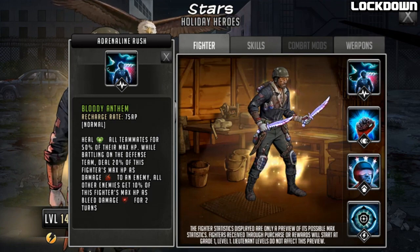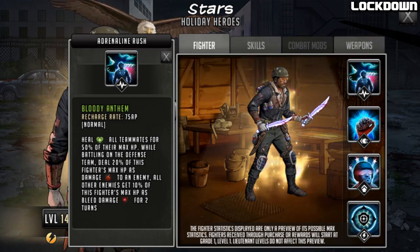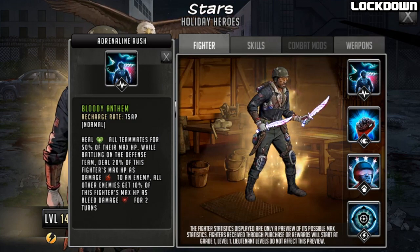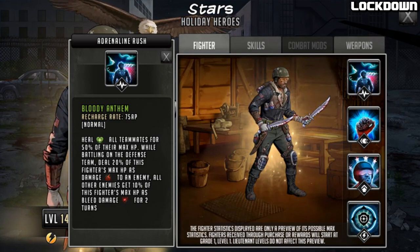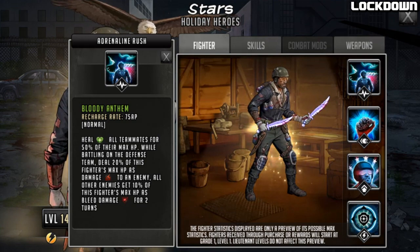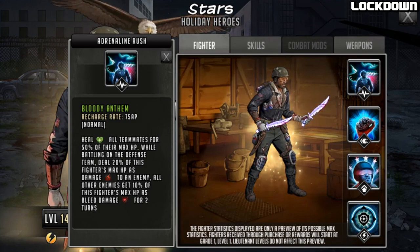First off we're going to look at the adrenaline rush, called Bloody Anthem. It's a 75 AP cost rush, so quite slow. But because of the specialist skill, I think this is what most people would prefer: he heals all teammates for 50% of their max HP. While battling on the defense team, he deals 20% of this fighter's max HP as damage to an enemy, and all other enemies get 10% of this fighter's max HP as bleed damage for two turns. Only one of these works if you're using him on an attack team.